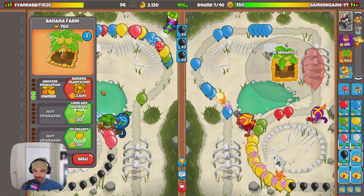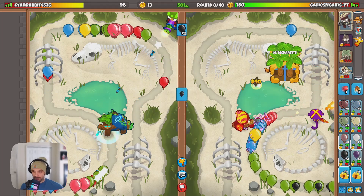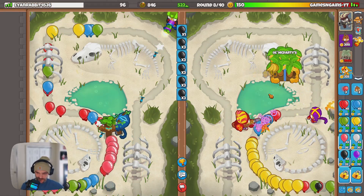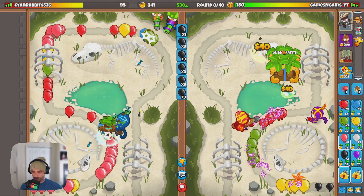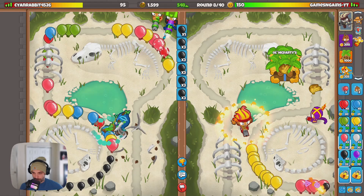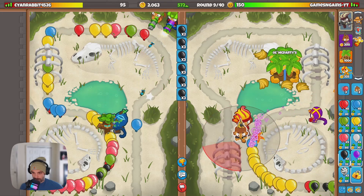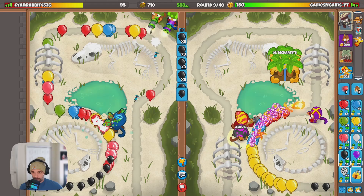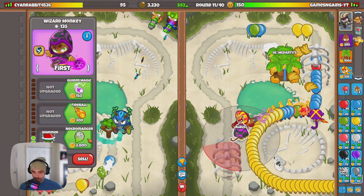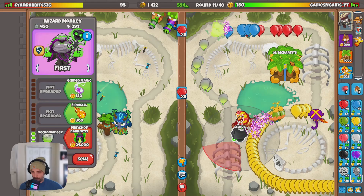We got the plantation around round seven, which is actually pretty good. Normally I like to get it by the end of round eight. From here we're going to save up and go for our wizard. I want to put the wizard right next to Gwendolyn and have the necromancer balloons spawn behind her. Going for the bottom path wizard. I'm going to chill on the eco for now — round 11 is here. Going for the necromancer. They're spawning in the back, which I like.